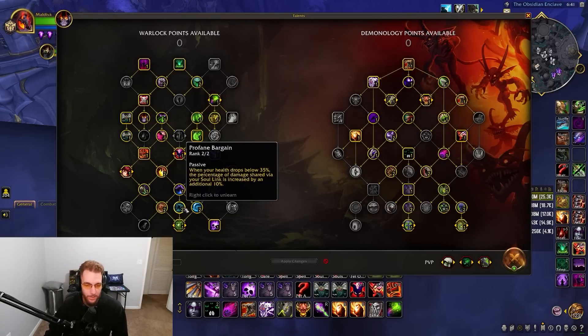I'm specced into Profane so when I get under 35% health, Soul Link is increased by an additional 10%. In solo shuffle you'll be low a lot, so this extra damage reduction will save you. Damage reduction is so high value especially in solo shuffle — that's why I choose it.